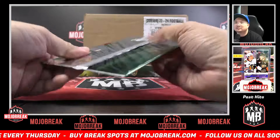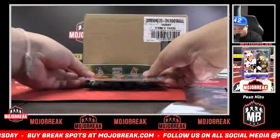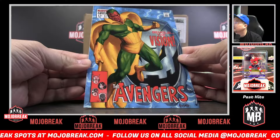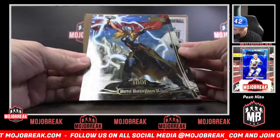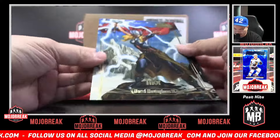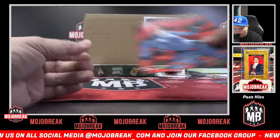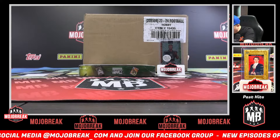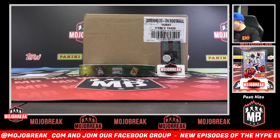Last pack for box one — W Cards, pack number ten. You got the Vision cover — Avengers Vision cover. Gold foil of Thor — Lady Thor, 1470 out of 1999 on the gold foil. And then a Medusa base card to close out the first box.